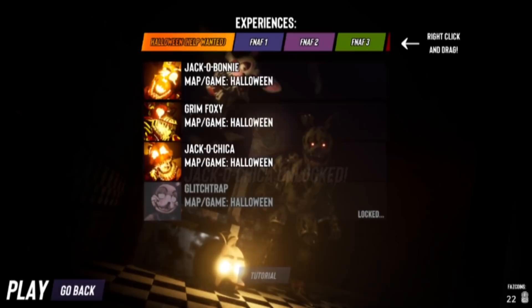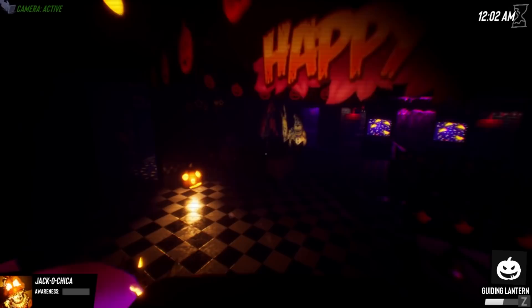Alright, so the Halloween update — Jack O'Chica, 100 Faz Coins. Here we go, she's been unlocked. We're going to go ahead and play as her. I am so excited to try out her ability — I definitely want to try to glitch some stuff, break some stuff, see if anything's possible with that. But I have a feeling we probably can't do anything — I think it's just for attacking reasons, that's it.